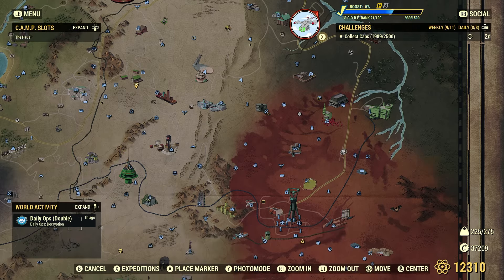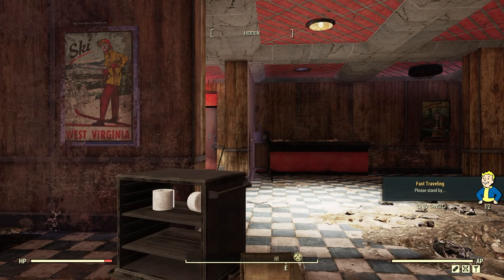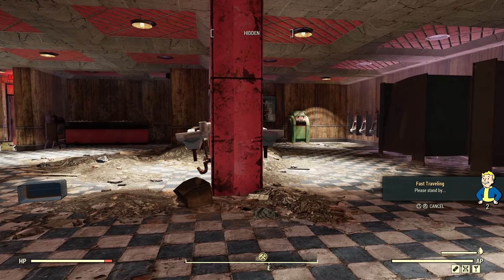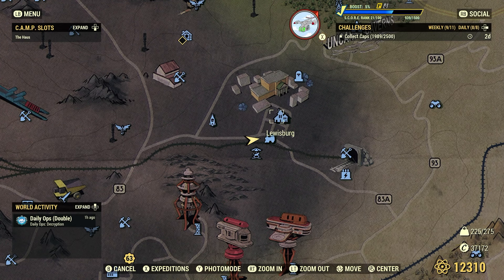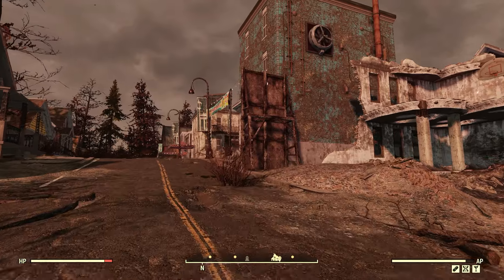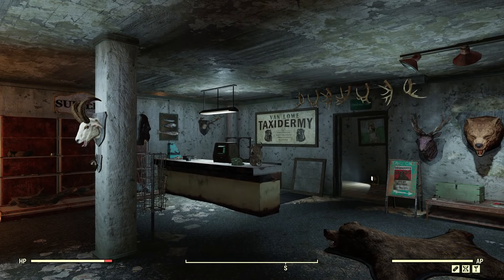Probably one of the best spots in the game is right down here in Lewisburg. So let's spawn at the Lewisburg Station, just so we don't have to deal with any ghouls in the video, or not too many enemies anyway. We're down here at Lewisburg Station. We're going to make our way into Lewisburg, go up this main road here. Most of you know this — this is the blue building here on the corner, and it is Van Lowe Taxidermy. You don't have to bother with any Wendigos or anything here if you just come right straight here.